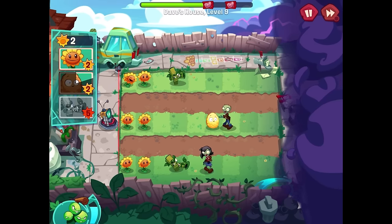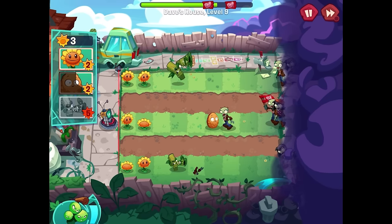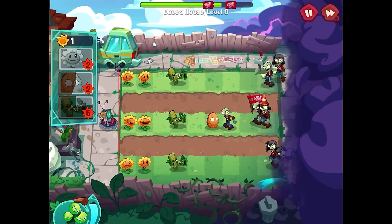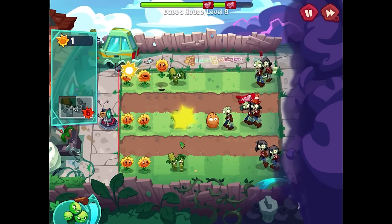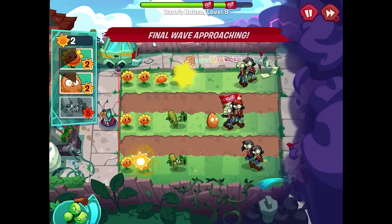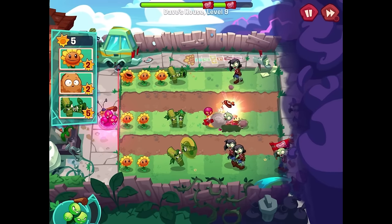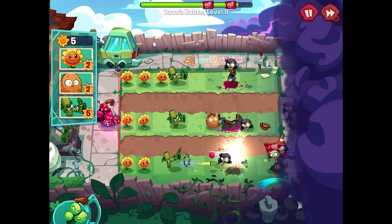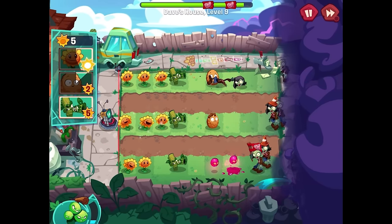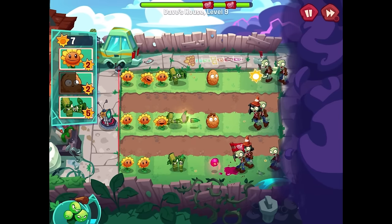A huge wave of zombies is coming in — a little stressful since I don't have the next bamboo shoot yet. Come on, just a little more. There we go, now we can focus on getting more sun and walnuts out. The final wave is approaching — and we got the Grapes of Wrath! I wasn't sure if I pressed anything or if it just happens on its own.